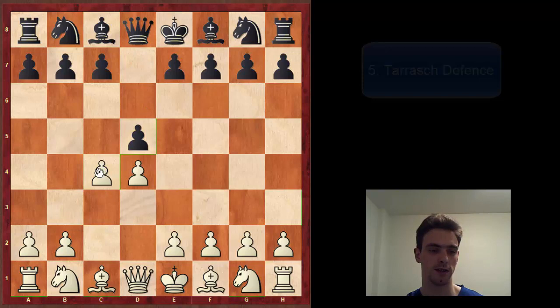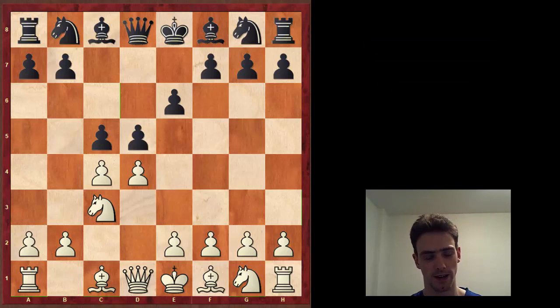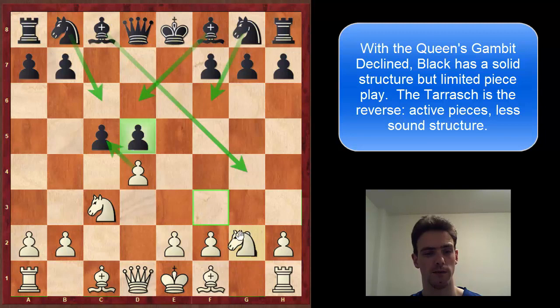The last one to look at quickly is the Tarrasch Defense. This comes in and out of fashion - it's been in fashion probably since Kasparov. The main idea of playing c5 quickly is that sooner or later white is going to take this pawn, leaving black with a weak d-pawn. But in exchange, we can see this bishop and all of black's pieces can move absolutely anywhere. If you remember at the very beginning, I talked about how white can put his pieces on ideal squares - in the Tarrasch it's black who gets to put all his pieces on ideal squares.